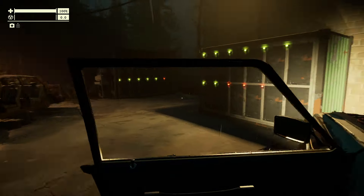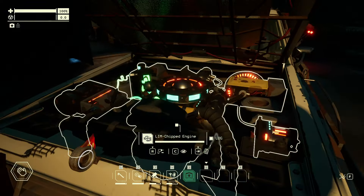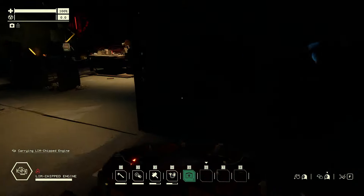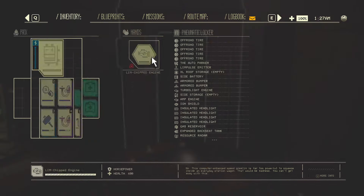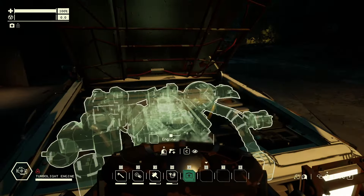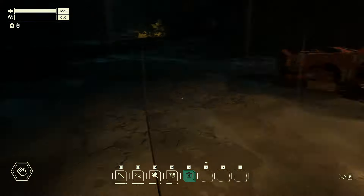To craft the Amp Engine you're going to need 70 scrap metal, 10 plasma, 3 circuit boards which is a total of 18 plastic, 6 copper wire, 12 electronics, and finally 360 swamp coral.